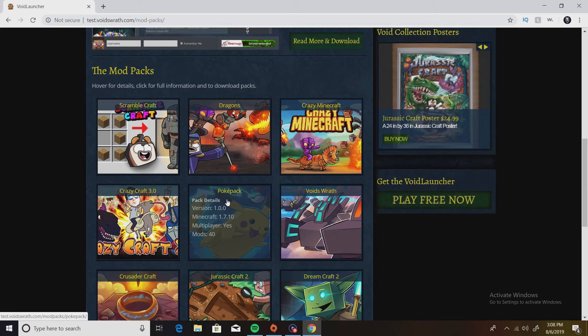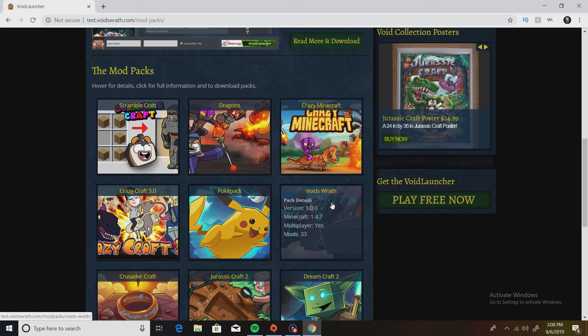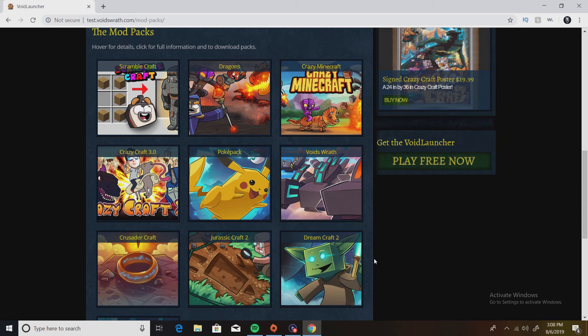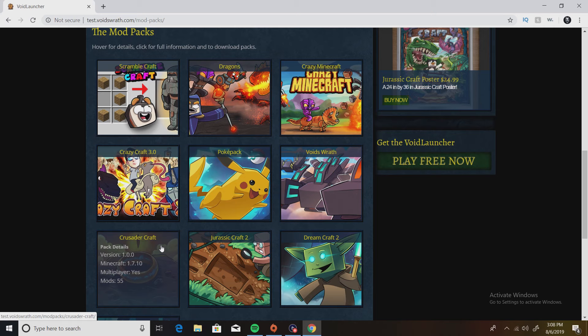You also get a Pokémon mod pack — I think this one is different from the one I made a video about. You also get a Pixel mod type thing. There's Void's Wrath — I've never played that one actually, but it does look like they have the same dragons as Crazy Craft, so I might have to play that soon. Comment below if you're interested.